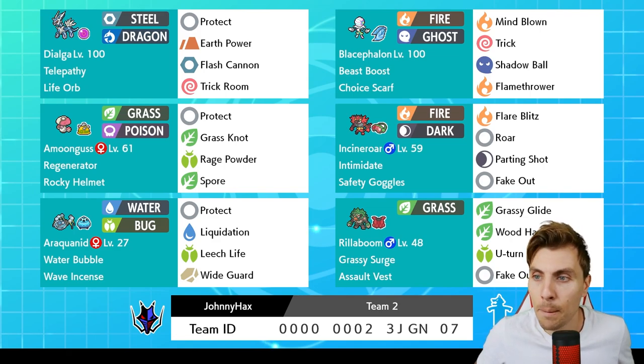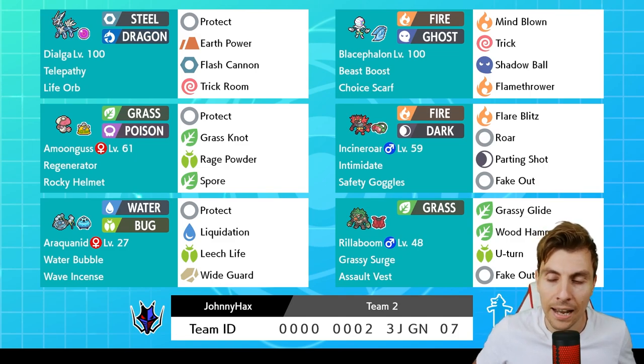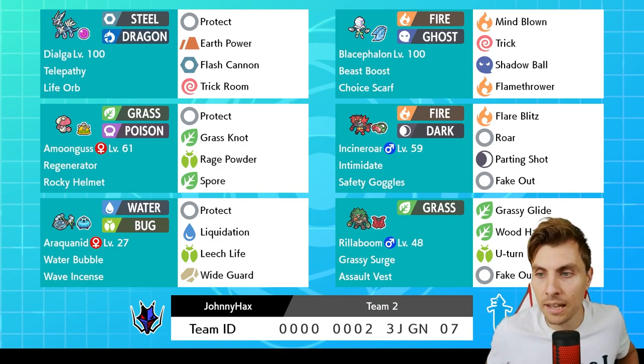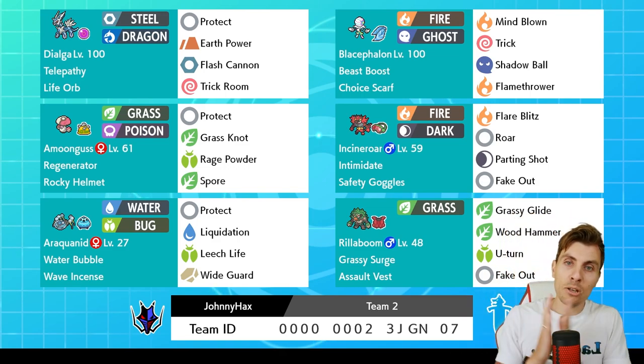The supporting cast includes Amoonguss, which works well in Trick Room pairs and pairs nicely with Dialga. There's Incineroar with Safety Goggles, giving immunity from redirection like Rage Powder, especially when you're up against Xerneas trying to Geomancy. Then we've got Araquanid, which is picking up a little usage recently - it's got Wide Guard, a really nice tech to protect the team from spread attacks. And rounding off with Rillaboom, Incineroar's best buddy.